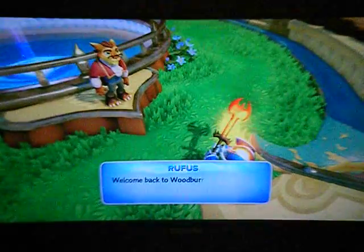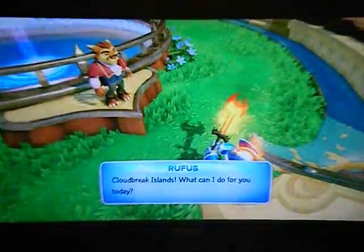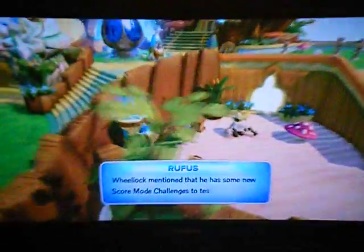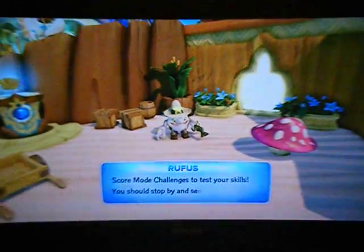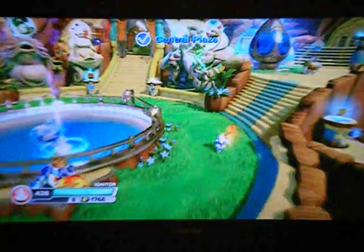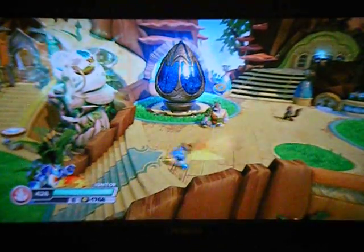Here we are. Let's have this guy talk like he always talks. What can I do for you today? Wheelock mentioned that he has some new score mode challenges to test your skills — you should stop by and see him. He's pretty cool. He swings his axe around.